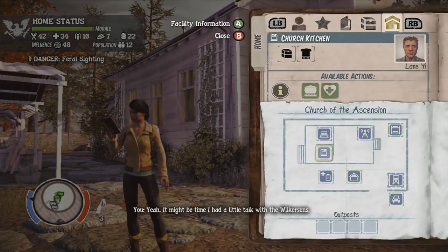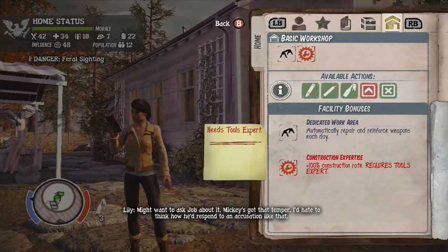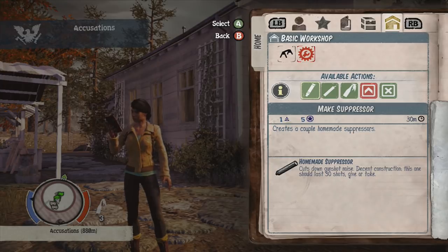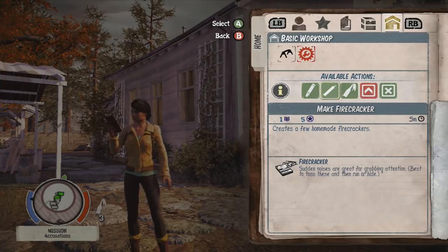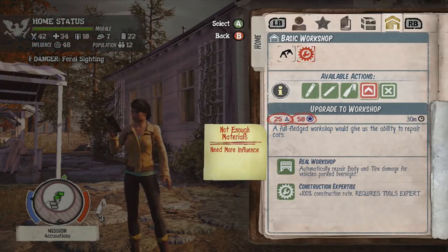This building actually has a lot of things already set out for you. What you do is you just click A on something — a blank space or something that's already there — and you can look at the available actions. If you click on the workshop, you can make suppressors, make firecrackers, make flame fugaz, and you can also upgrade it.